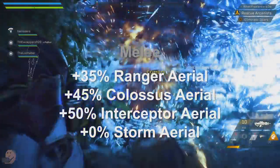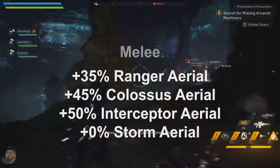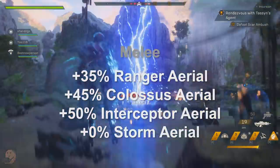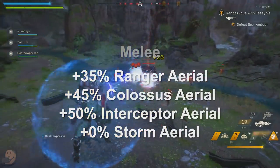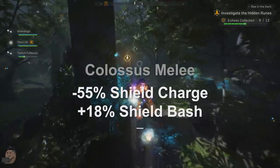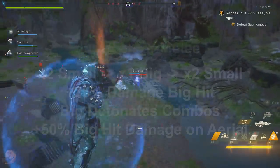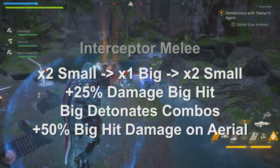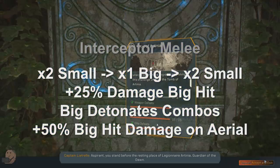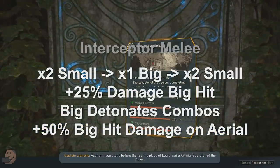The Ranger and Colossus aerial melee attacks do more damage — the Ranger's does 35% more and the Colossus aerial melee does 45% more. The Interceptor's aerial melee does 50% more than its biggest melee hit. The Storm is the odd one out — it doesn't get any bonus damage from aerial melee attacks. The Colossus loses 55% damage on its shield charge compared to standard melee, but shield bash does slightly more at around 18%. The Interceptor's melee combo is a string of 5 hits: 2 small hits, 1 big hit, then 2 small hits again. The big hit does roughly 25% more damage than the others and is the only attack that detonates combos.